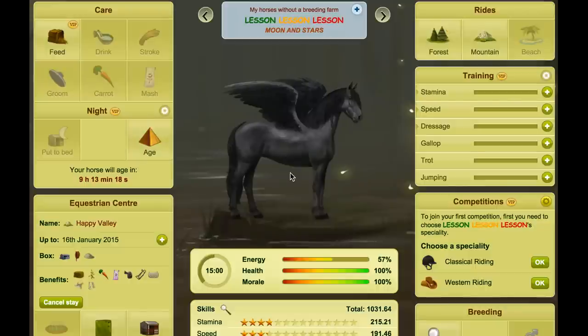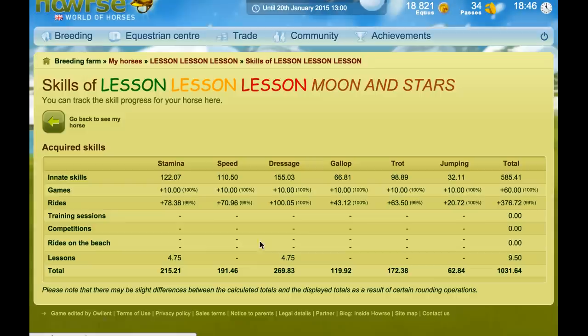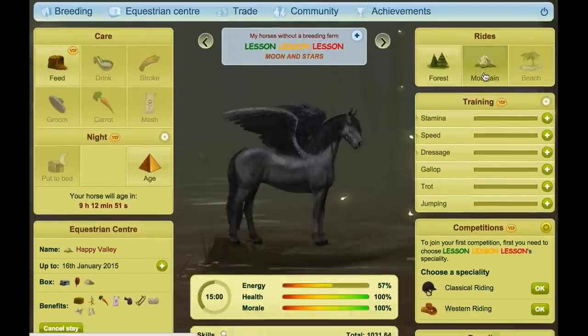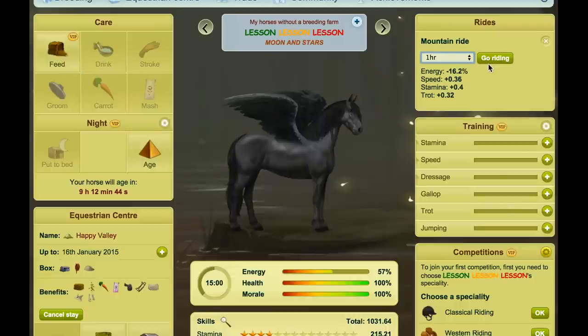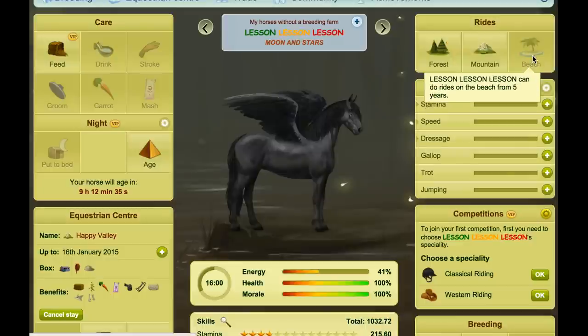I've been working away and the forest rides are now complete. I can tell because when I click a duration it just says energy but doesn't show any skill gain. If I go into skills, you'll see that forest rides are finished — jumping, gallop, and dressage. Stamina, speed, and trot are at 99 because I also did mountain rides. Mountain rides give you speed, stamina, and trot. I was doing lessons every single day during this time. Mountain rides are all done, and beach rides are next — I save those until five years old.